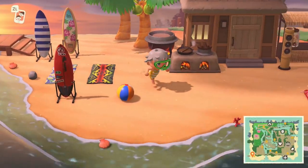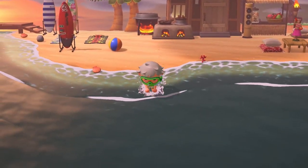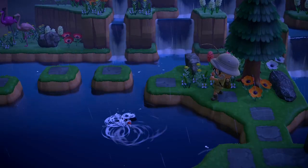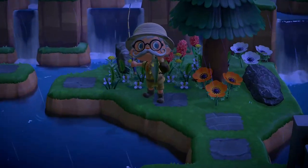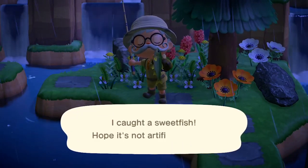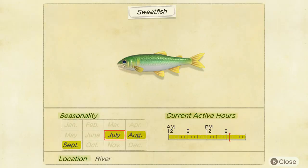Let's dive in with this month's new fish. To be honest, there aren't many — just four new fish this month. The first one is the sweet fish. It's a medium size, so that's a size three shadow. It can be found in rivers all day. They're not worth much — 900 bells — so just get one and give it to Blathers.